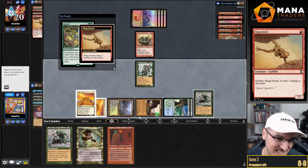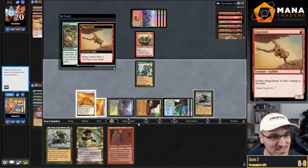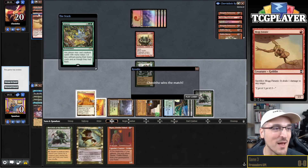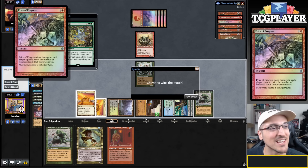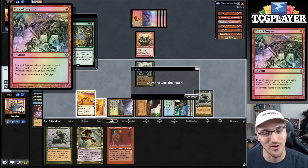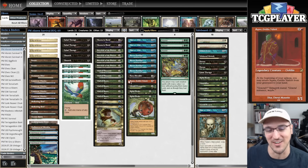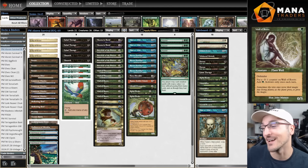I love how my opponent leveled me — they just let me resolve Cabal Therapy knowing there was no way I could answer Price of Progress. And they guessed right.